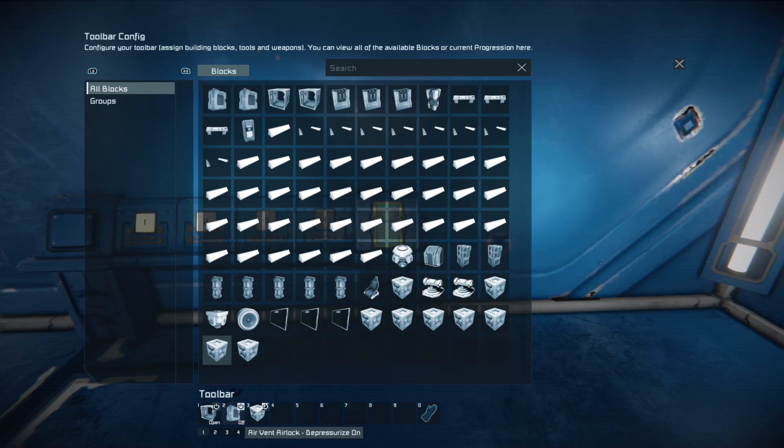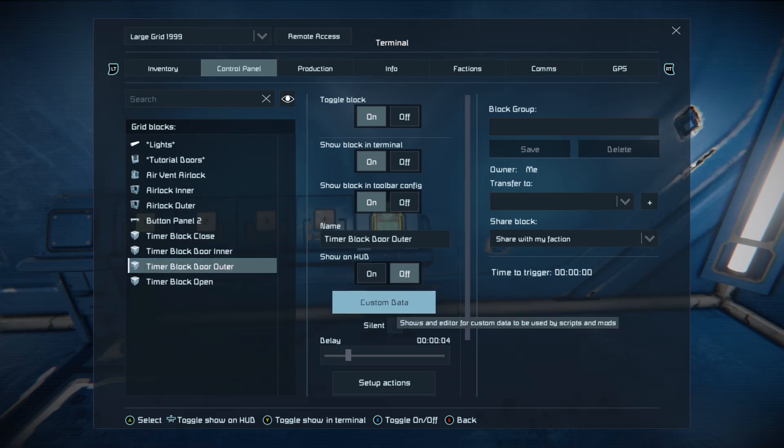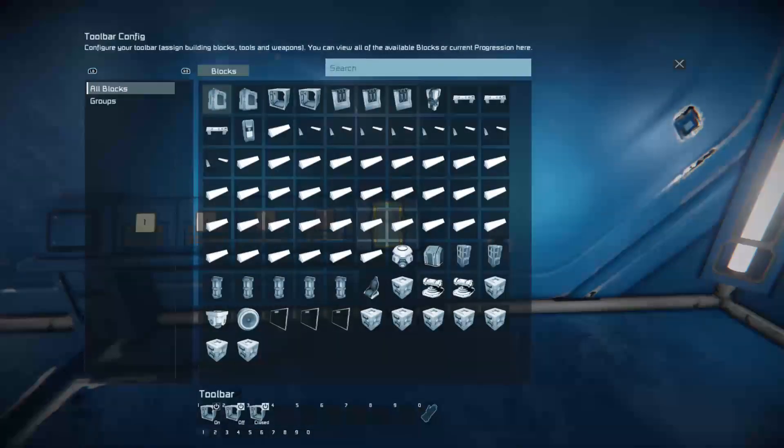Once depressurised, that will suck all the air out and equalise the room, which means that you won't get cannoned out into space. Then it starts the outer door timer block. So remember: it closes the inner and starts the outer timer block. Now let's look at timer block 'door outer' — what's on that?